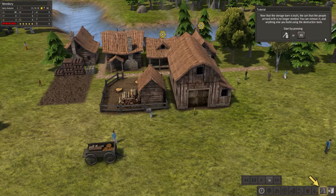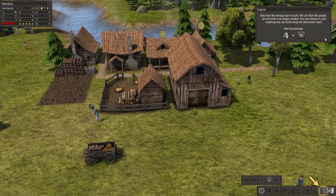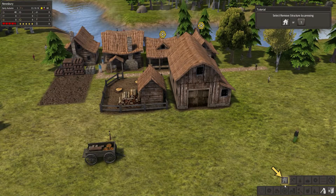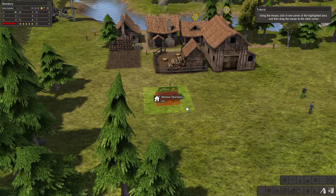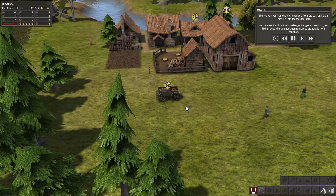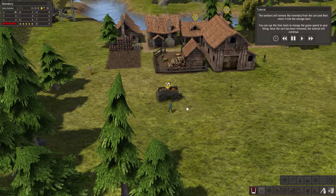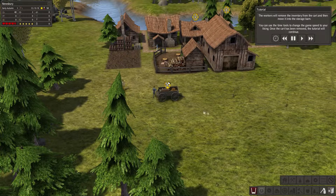Now that the storage barn is built, the cart that people arrived in will no longer be needed. You can remove it and anything else you no longer need using the destruction tool. The workers will move the inventory from the cart into the storage barn. Use the time tool to change the game speed to your liking. Once the cart has been removed, the tutorial will continue.